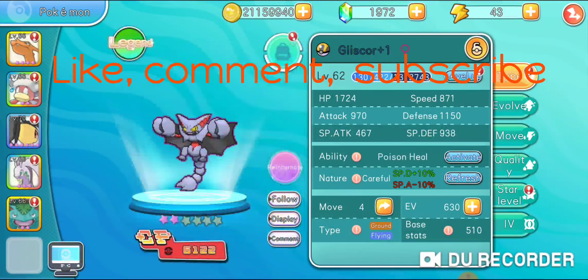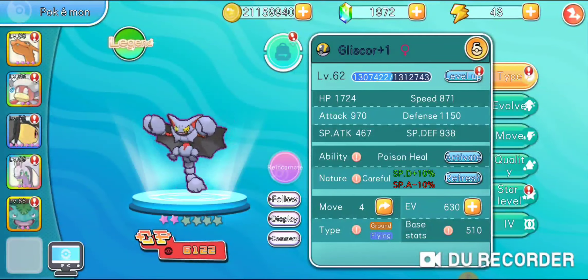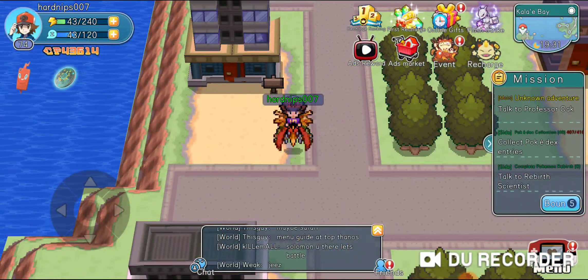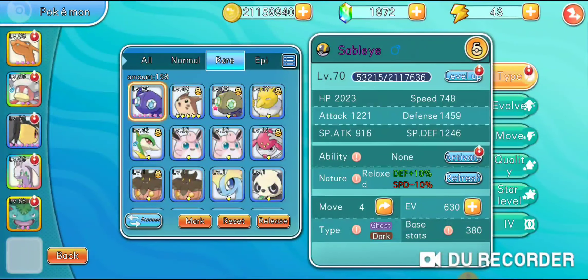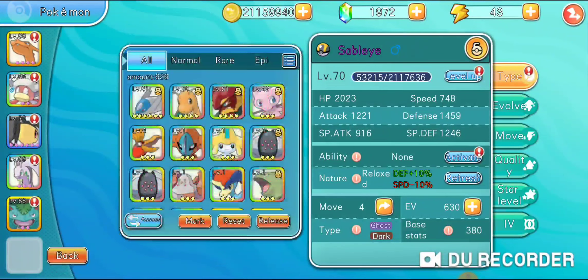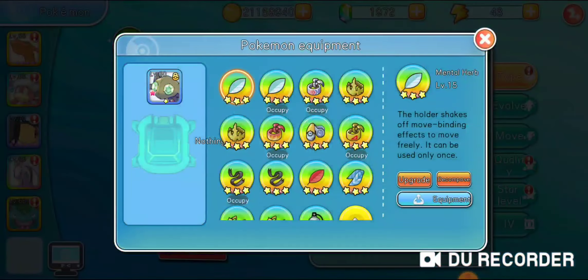So I got shiny Gliscor and shiny Sableye, so I don't really need these non-shiny ones anymore because they are not as good. What I'm gonna do is I'm gonna be releasing and resetting these Pokemon. I'm gonna be showing you guys how I'm doing that. Very very sad - obviously I don't want to do this, but I really don't have a need for that Pokemon anymore.